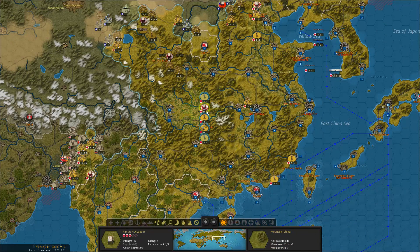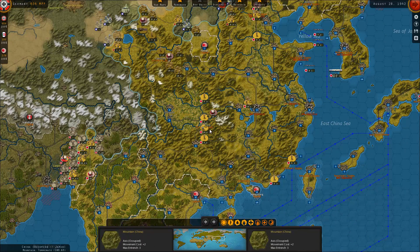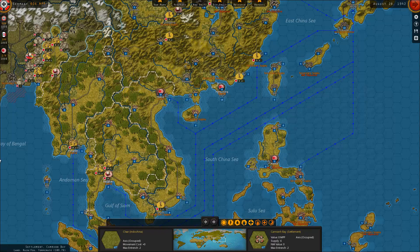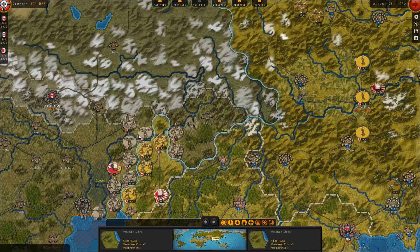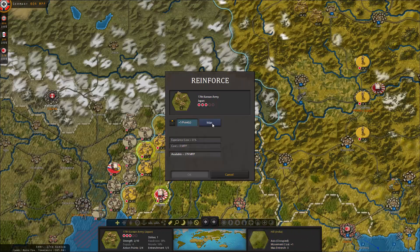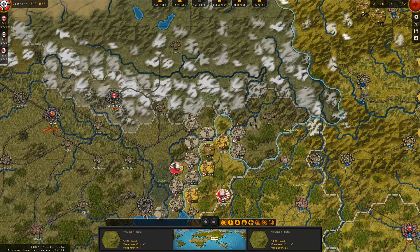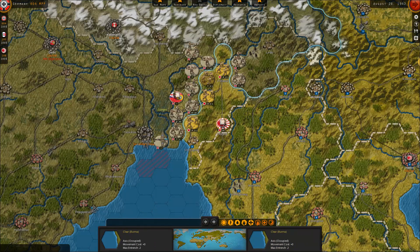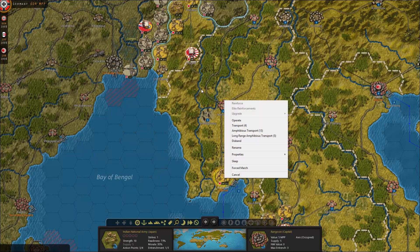I need to get this HQ out of here but I don't want to operate because it costs too many points, so I'll just move these guys like this. This situation up here is quite problematic - I'll get them back up to seven but I don't like the way things are going. I mean these guys are toast, I really need some reinforcements up there.